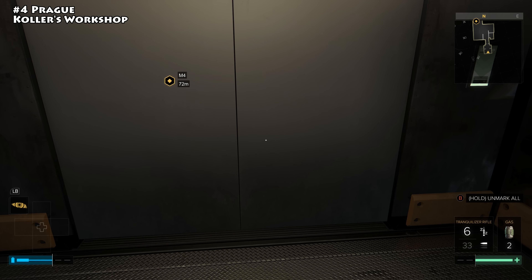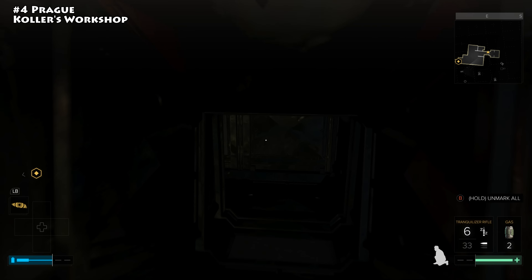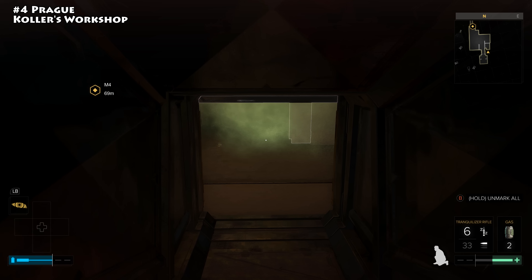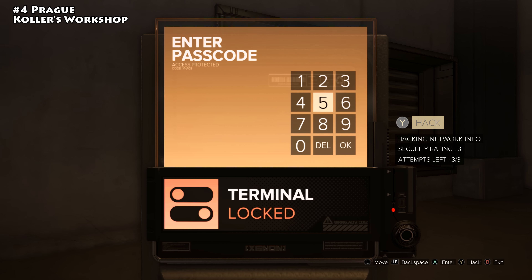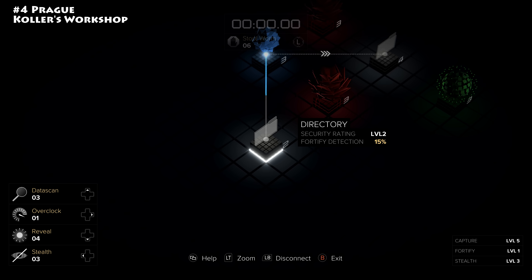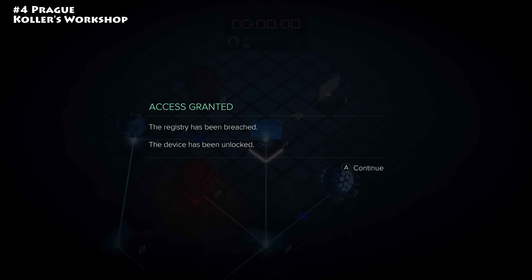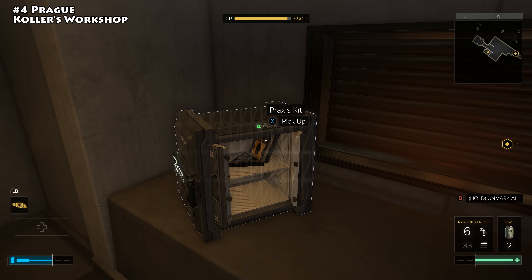Once downstairs, crouch and head out this door. You'll find a painting on the right — interact with it. Head through and find a vent cover. Inside is some poison gas; rush to the other side, hit the valve, then back out and wait for the gas to dissipate. Head back inside and interact with the terminal — it's a small safe requiring hacking level 3, and fog of war is on. Once access is granted, unlock it, crack it open, and you'll find your Praxis kit.